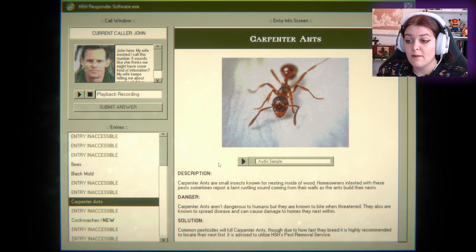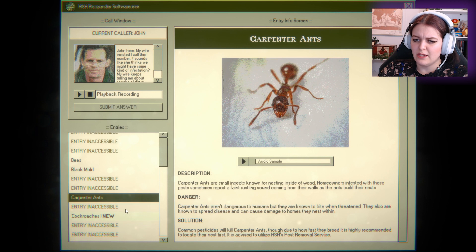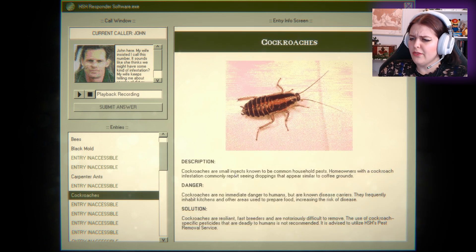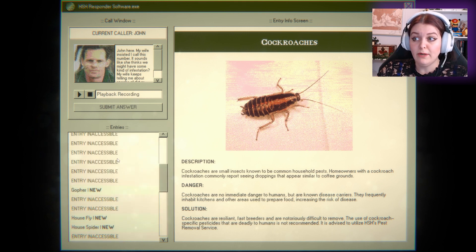No ants. Ants could possibly leave dirt, right? Carpenter ants are small insects known for nesting inside of wood. Homeowners infested with these pests report a faint rustling sound coming from the walls as the ants build their nest. I was thinking like the dirt from their digging, but I guess not. We got cockroaches as well — they're small insects known to be common household pests. Homeowners with cockroach infestations commonly report seeing droppings that appear similar to coffee grounds. Oh, you guys got cockroaches.